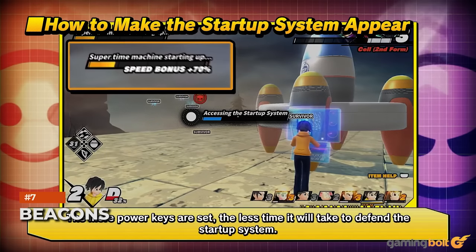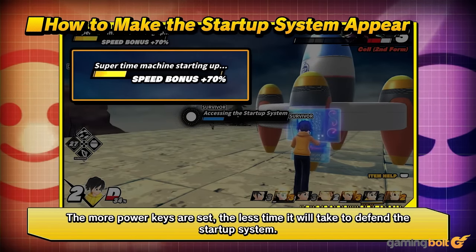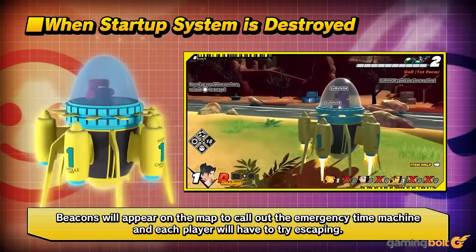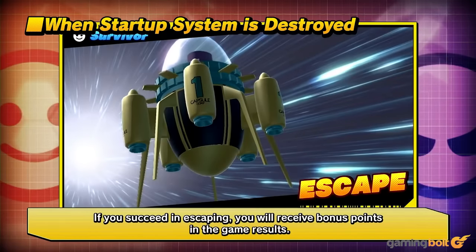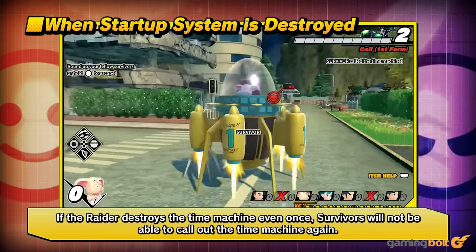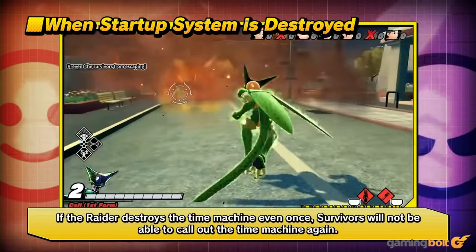So what happens if the startup system is destroyed? Fortunately, there's still an option for victory. After the super time machine's destruction, various beacons appear on the map. These can be used to call an emergency time machine to escape alone or with other survivors. However, only one can be called at a time, and if the raider destroys it, then you can't call anymore.